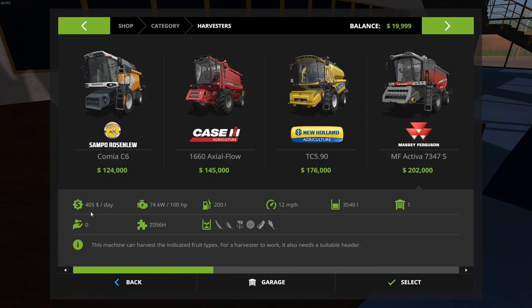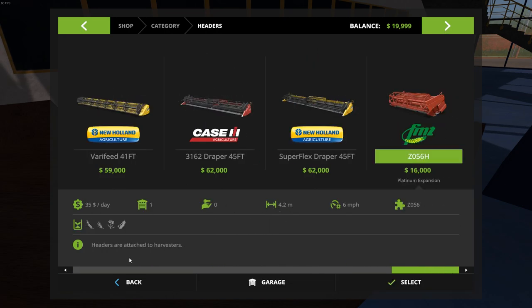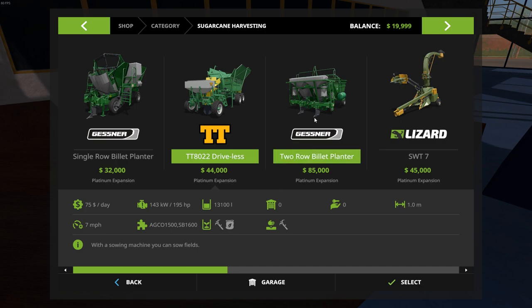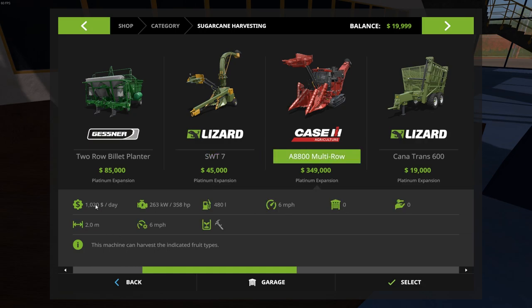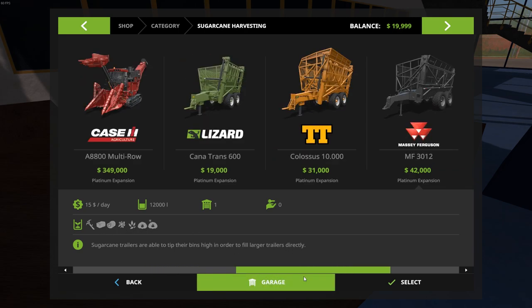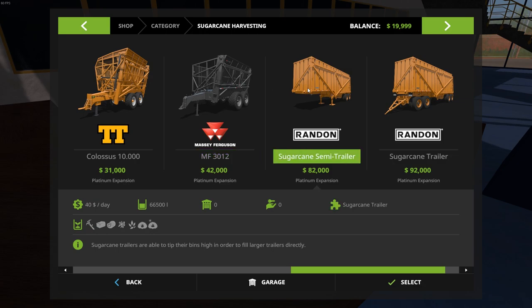You'll notice when going through the store that everything brand new is marked with 'Platinum Edition' underneath it, so it's very easy to tell what's new. You'll find several different items including a new header for the harvester, as well as plenty of sugarcane items in the sugarcane harvesting category. You have single row planters, this TT 802, a Lizard SWT 7, and a new Case multi-row machine at $349,000.